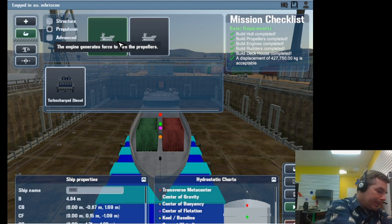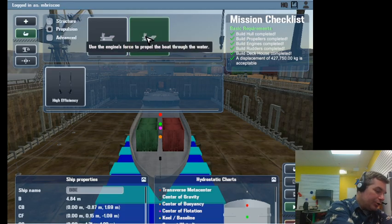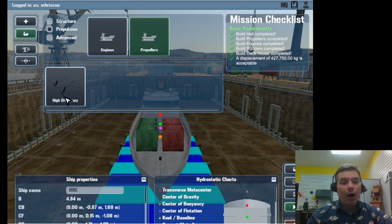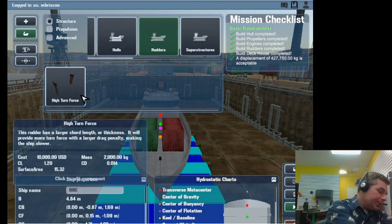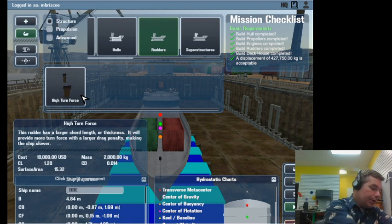A couple key components for speed: the turbo engine, and the propeller related to propulsion. We have the high efficiency propeller, meaning it transfers as much force from the engine into the water as possible. The only other factor is the rudder - we use the high turn force rudder.